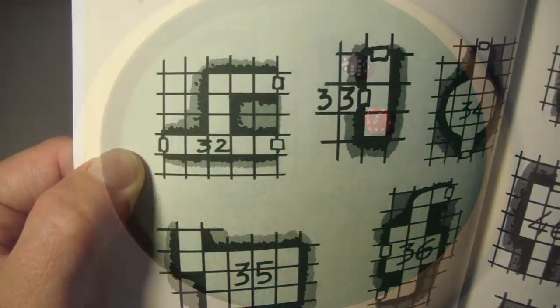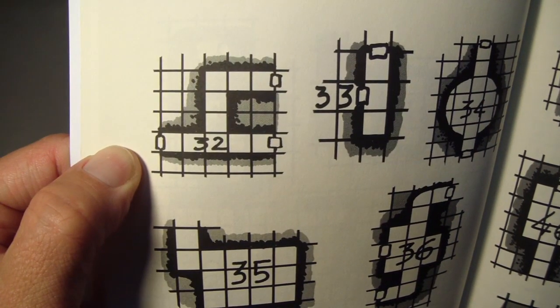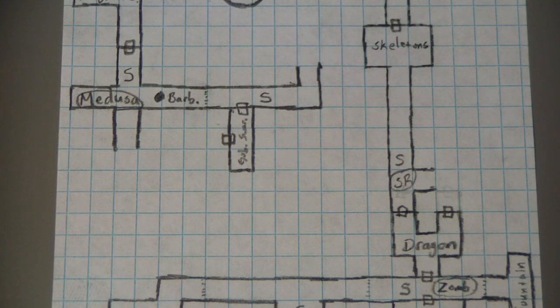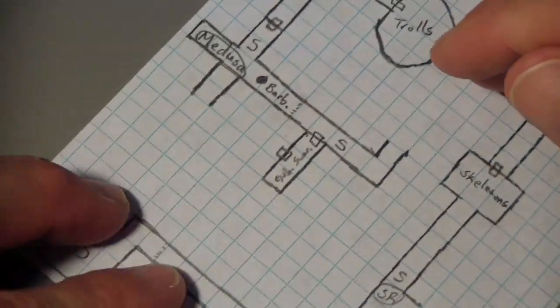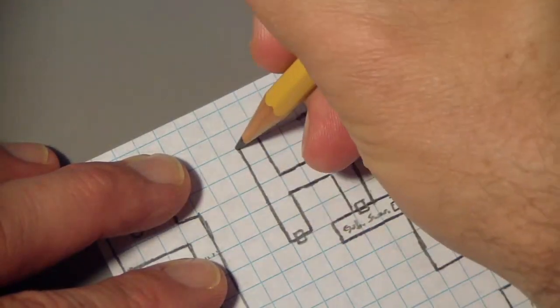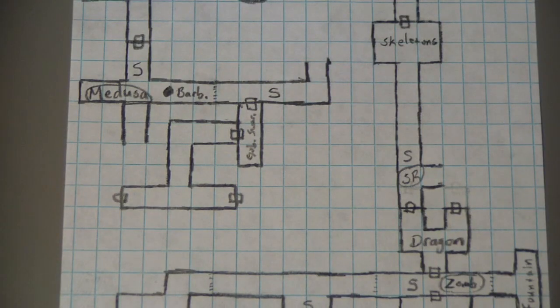We got a 32, which gives us a corridor with multiple exits. This actually fits in here pretty nicely. Let's get it drawn. That fit nicely. Now let's roll and see what the contents of this corridor are.